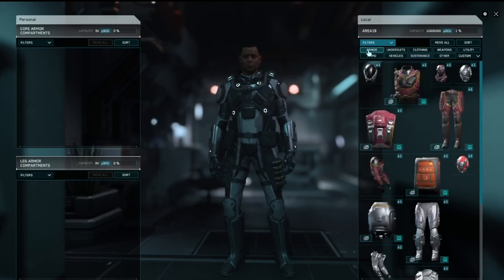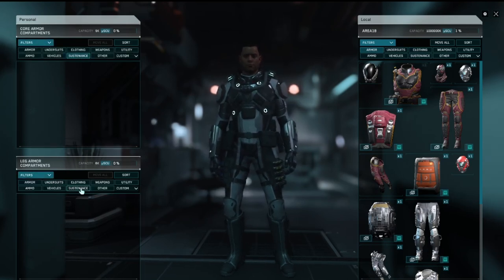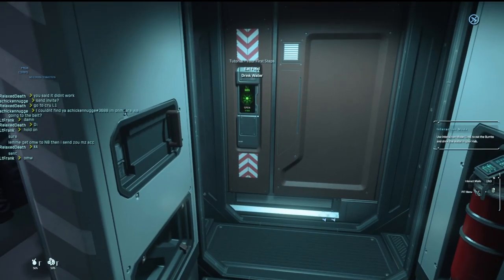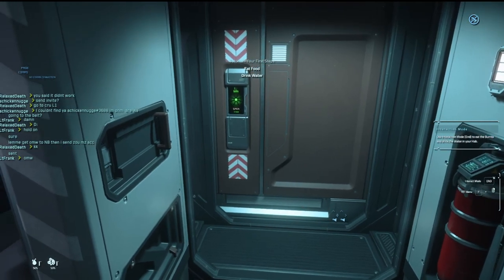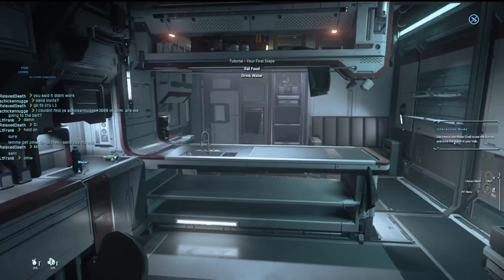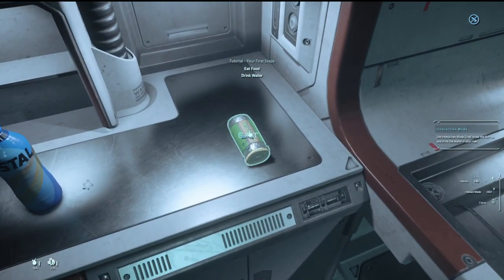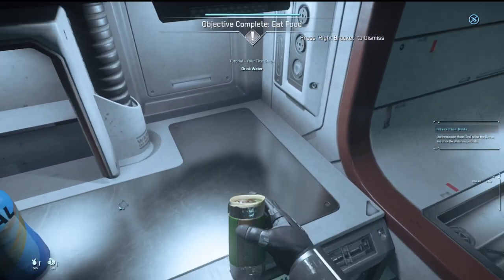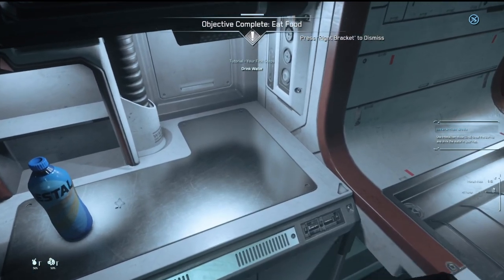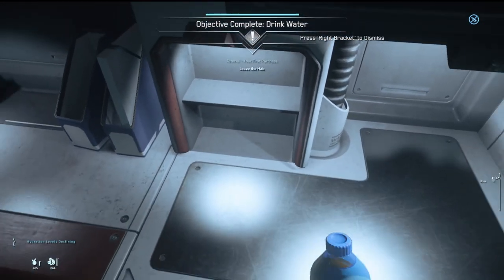I'm supposed to have stuff in here. Use interaction mode to eat the burrito and drink the water in your hab. Oh cool, okay here we go — ready for the big burrito! I like that they actually introduced the basics to it, it's nice.